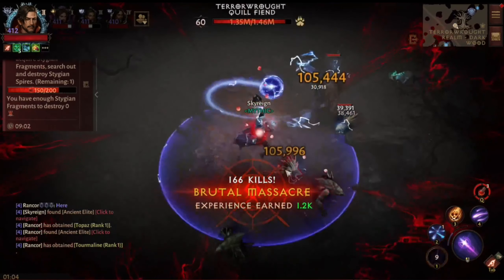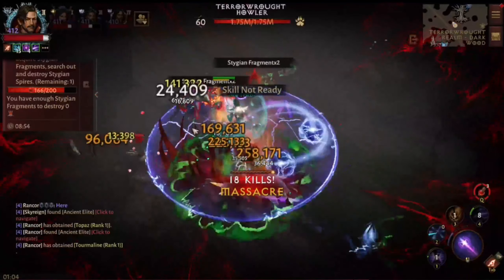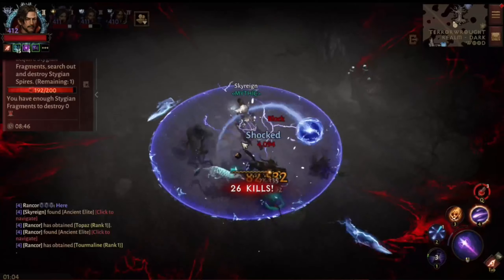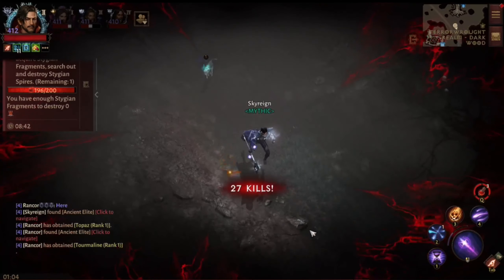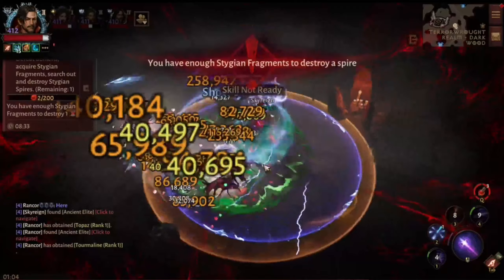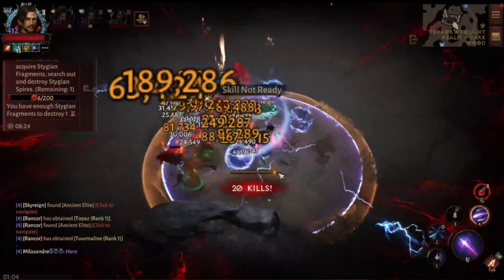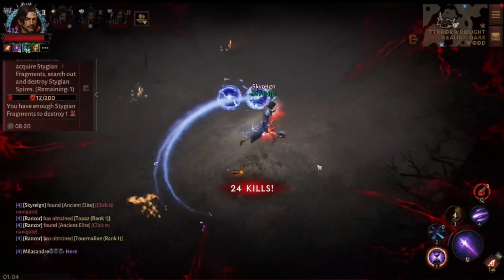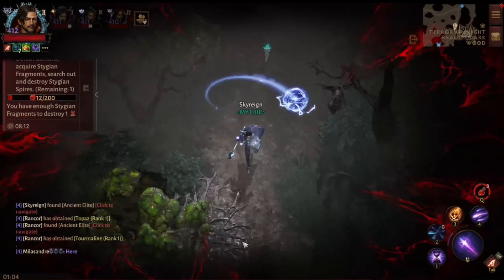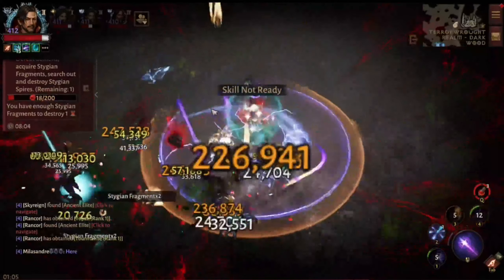In a terror rift I still run what I call my all-spires build. I used to run crystalline shadow on PC for the shoulders and pants to get 100% uptime in terror rifts, but people say it's been fixed. I still have my doubts because the dev team's track record for fixing things is very bad. I'm not about to attempt it — plus this build is much more versatile for everybody on both PC and mobile.